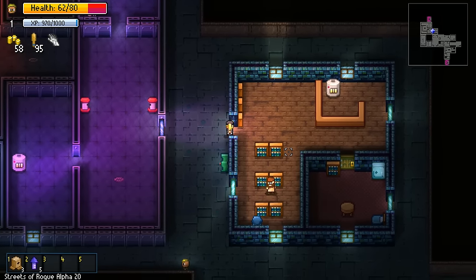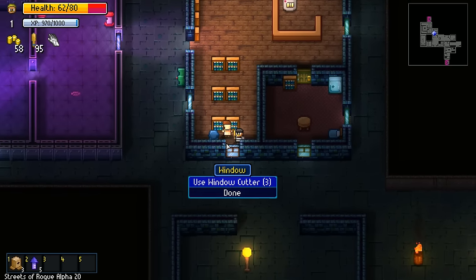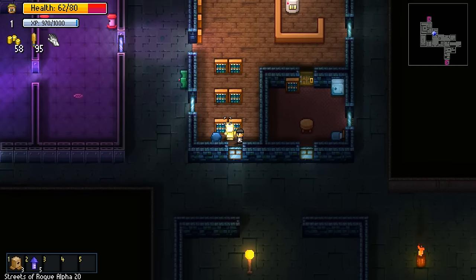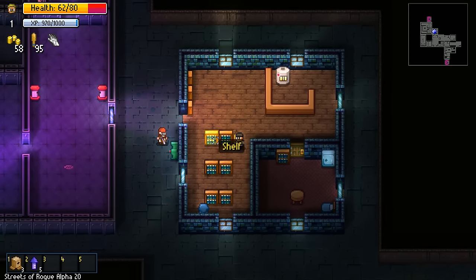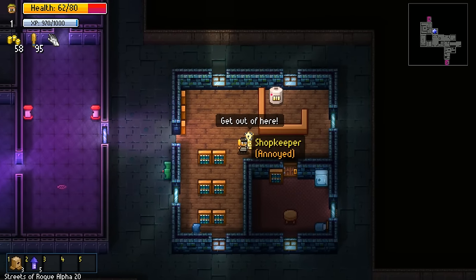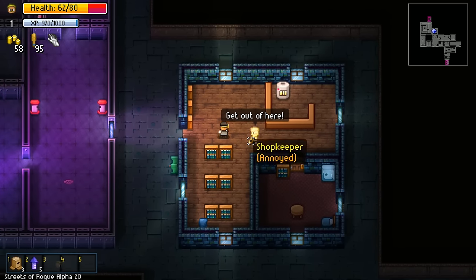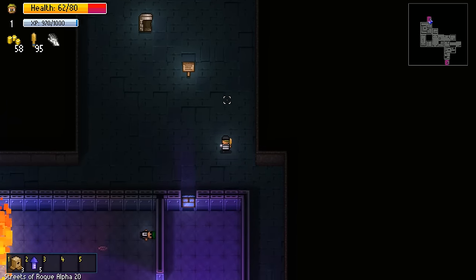He'll want us to leave because he's a business owner. Can we trade? No, I don't want to use the window cutter. What am I buying? I don't know - what do you have? Yeah, he wants us to leave apparently. I guess that's the downside of playing as a thief.